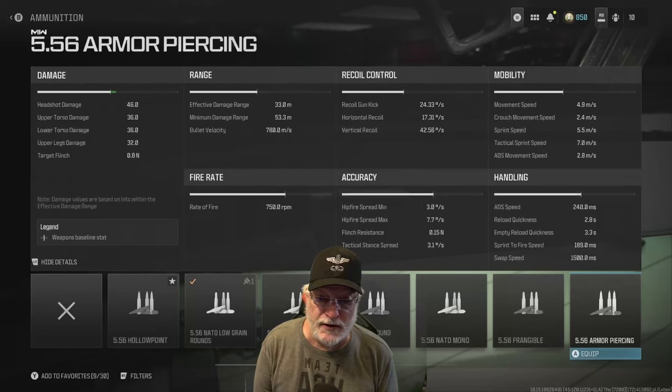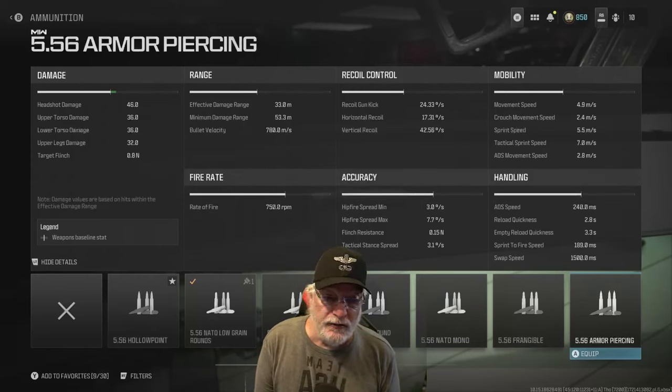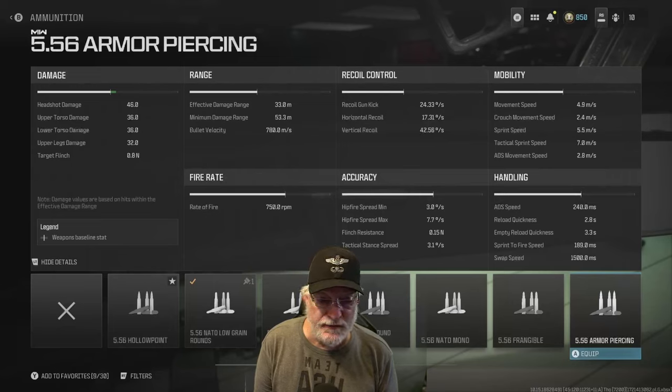With 780 meters per second bullet velocity, we can reach out and touch people very quickly even if they're running. Recoil is not atrocious: 24 degrees for the kick, 42 vertical, and 17.31 for the horizontal.